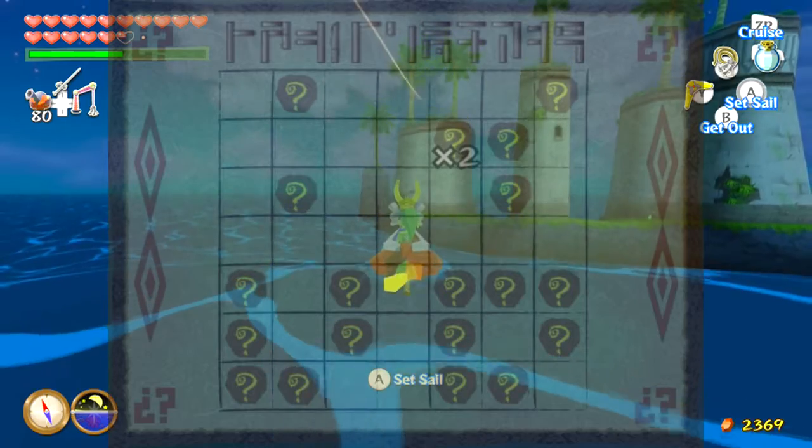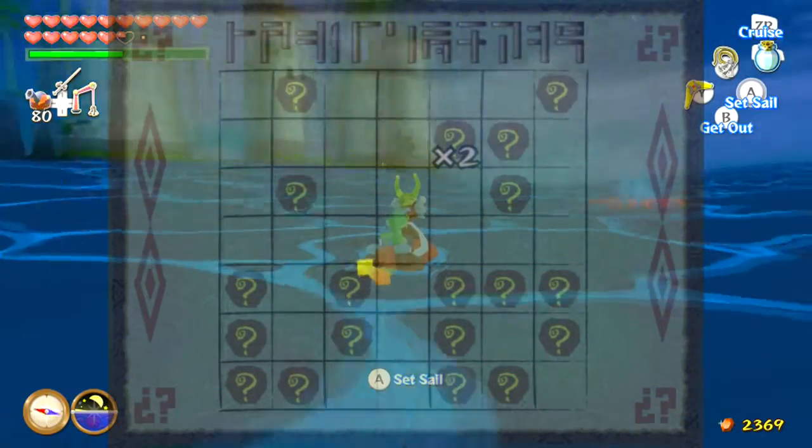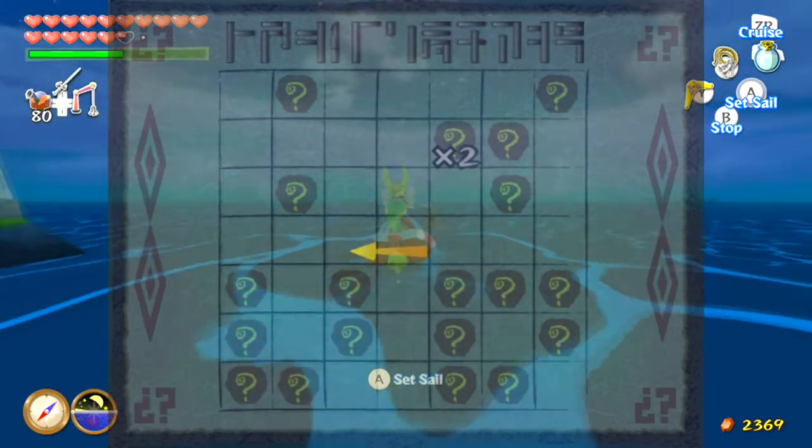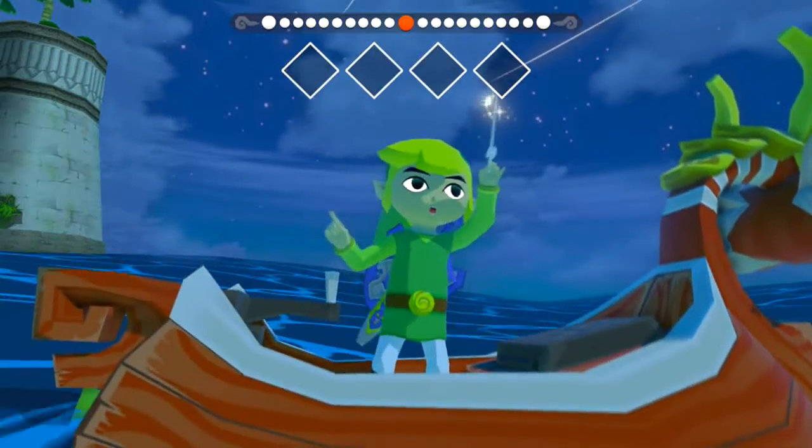By the way, that is a secret cave chart — it shows you the locations of the secret caves in the game, scattered around the Great Sea. So if you ever need to know where a secret cave is, look through that chart.